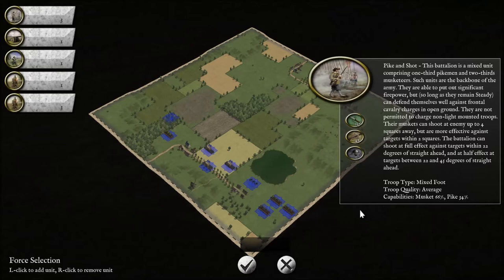Pike and shot — this unit is a mixed unit comprising one third pikemen to two thirds musketeers. Such units are the backbone of the army. They are able to put out significant firepower, but so long as they remain steady, they can defend themselves well against cavalry charges over open ground.